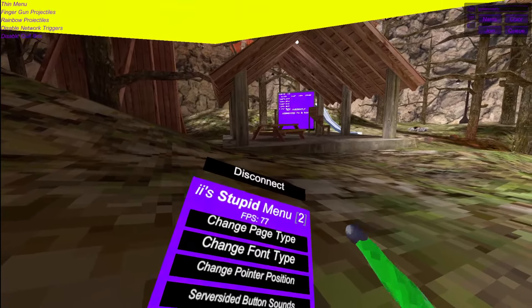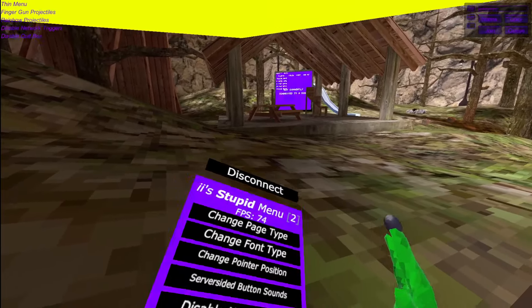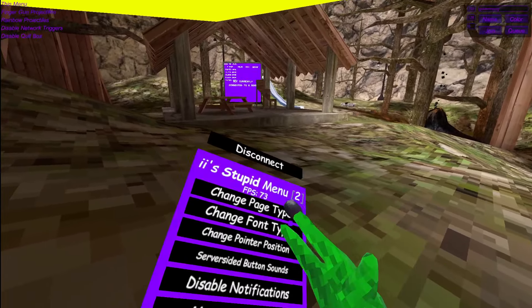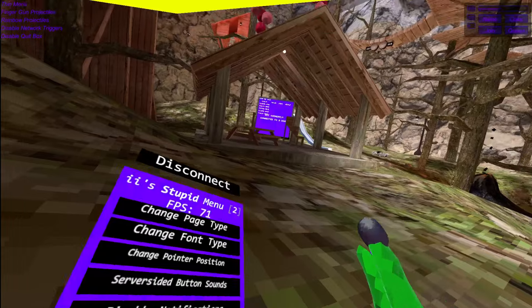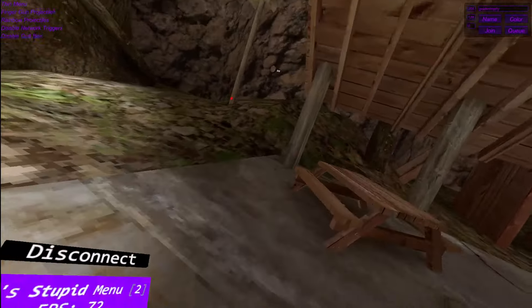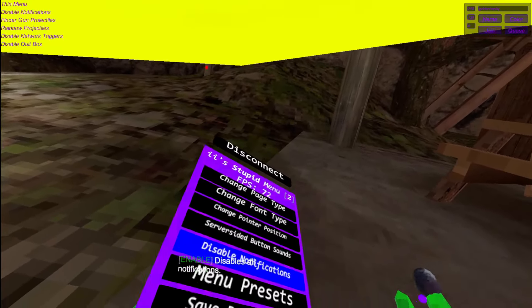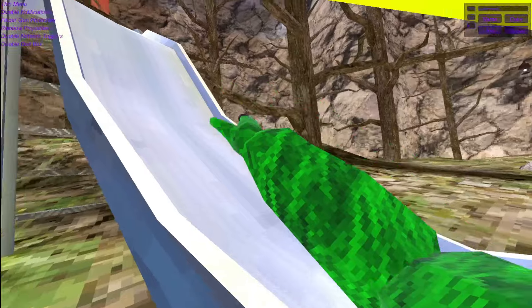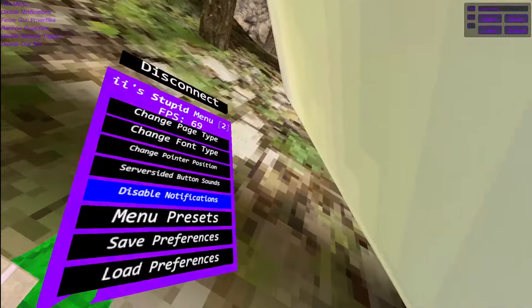Change font type — now this is unique. You can change it into audio, into like this, Gorilla Tag font, and a whole lot more. I'm going to keep it like that because it's really cool. Change pointer position — I don't know what this does. Cyber side button sounds — I know what this does. Disable notifications — this will disable notifications if you want. Menu presets — it will enable like some mods and enable pretty funny things, which is pretty cool.